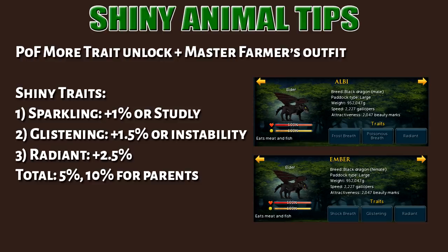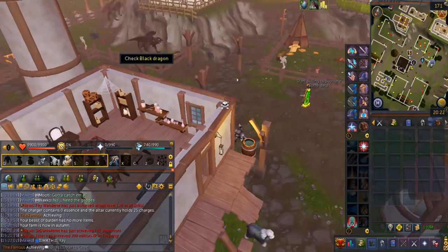Royal dragons have a couple of requirements. The dragon must be a black dragon, and you must have three different dragon breeds. The perfect breeding pair for a royal dragon is shown on screen — this will give you an 11.5% chance. This is what a royal dragon looks like.